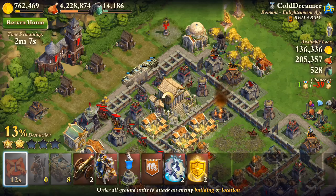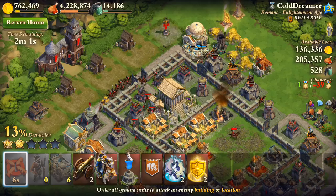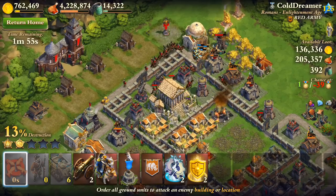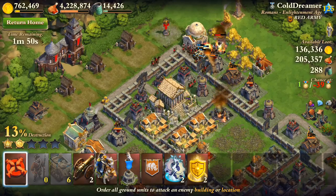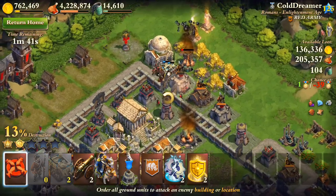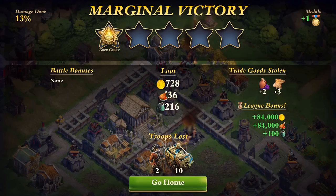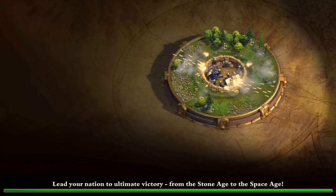My dog is going crazy right now — I think he saw another dog outside, so he feels a need to bark. Anyway, we're getting this oil. Once this is downed, we will end the battle. The tanks take so long to kill any resources. They did a good job making the oil refinery have a lot of hit points so it takes forever to kill. Close enough though — we got a lot of it. We got two cider and three furs, so that's pretty good.